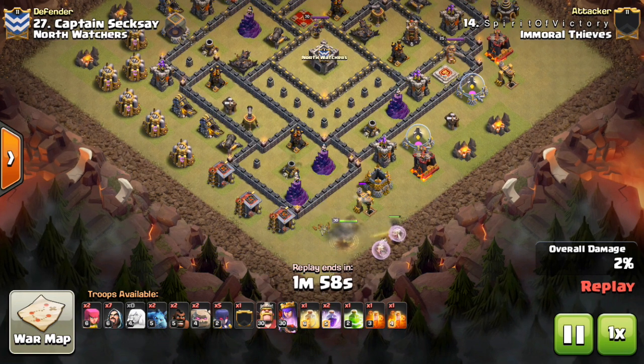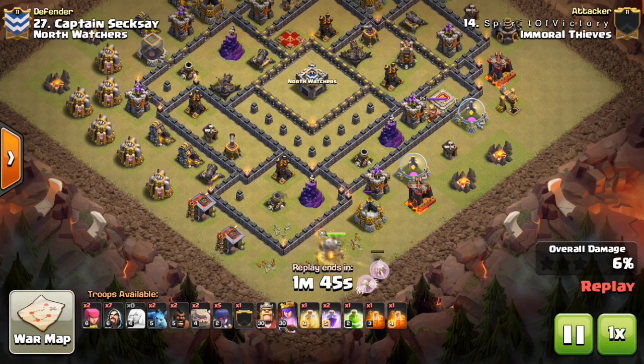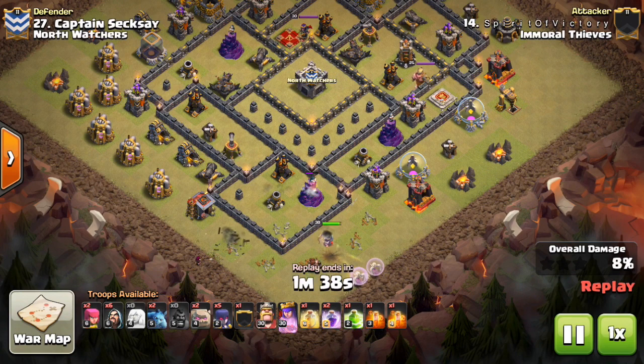This first one being a witch attack, and this is — I think that says Spirit O Victory from Immoral Thieves — and he's doing a very cool attack here. It's a Queen Walk to start, and then he's going to kind of send the witches, the king, all that stuff in separately. So you'll see how it shapes up in just a moment. He goes ahead and drops a wizard down just to make sure the queen continues off to the right side.